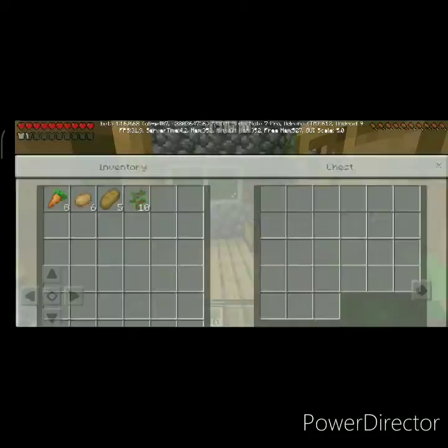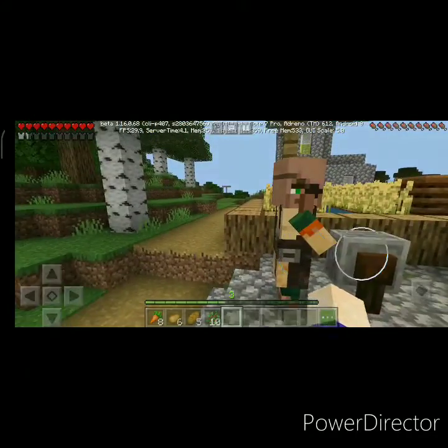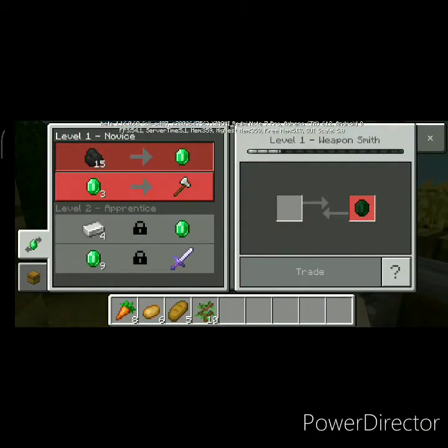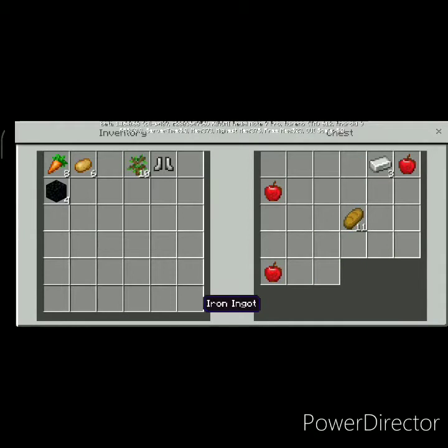Give me this also, give me oak saplings also which I will grow near my house. Hey, who is this? Repair and disenchant — iron sword, that's a nice thing, but I don't have any iron sword right now. This is a nice thing — you're all giving me nice things!